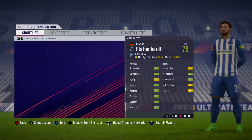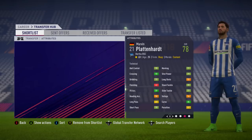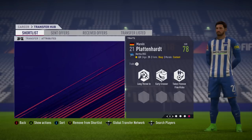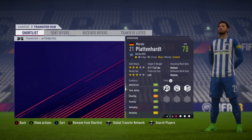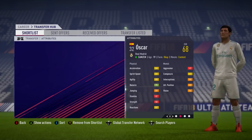Moving on to the German league, we've got Marvin Plattenhardt — another left back who's very good at free kicks, which seems to be a trend in this video. Plattenhardt has got 89 free kick accuracy, but it isn't even his best attribute: 90 crossing for the German playing for Hertha Berlin. He's 25 years of age, 78 overall, with 85 curve. Shot power is lacking a little bit but still very decent. Expect to score quite a few free kicks with him. He grows to 80 overall, but his attributes make him seem a lot better than his overall suggests.